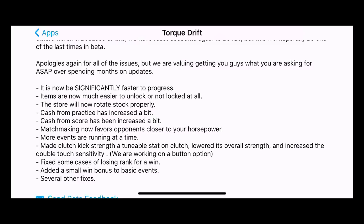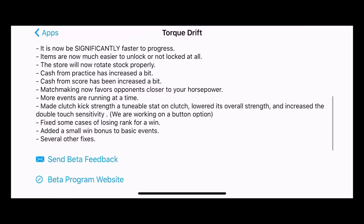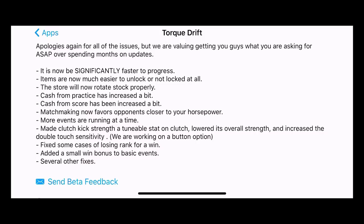So you're not getting blown away by other cars. More events are running at one time instead of just one event with no money. They made the clutch kick strength tolerable, lowered the overall strength, and increased the double touch sensitivity. They're working on an actual clutch kick button, which would be really nice. They fixed some cars from losing ranks and added all-win bonuses to basic events.